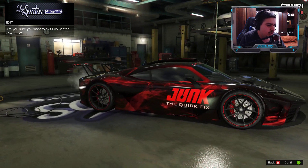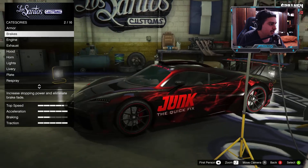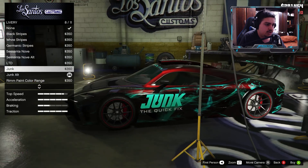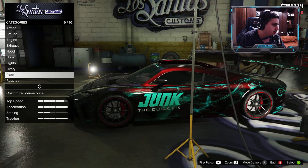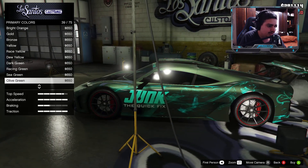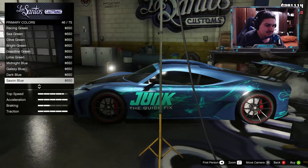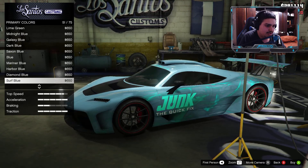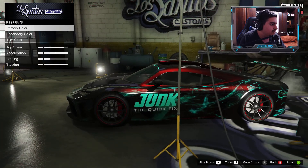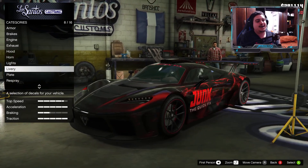That's about it for the customizations — this is one I really really like. Now let's check it out with the livery in blue, with an ultra blue or a darker blue. Actually, I'm not a big fan of the blue. Maybe matte black would look nice, but I think I'm gonna stick with the wine red with the red decal. Let's go back to livery and put that one back — it looks amazing!